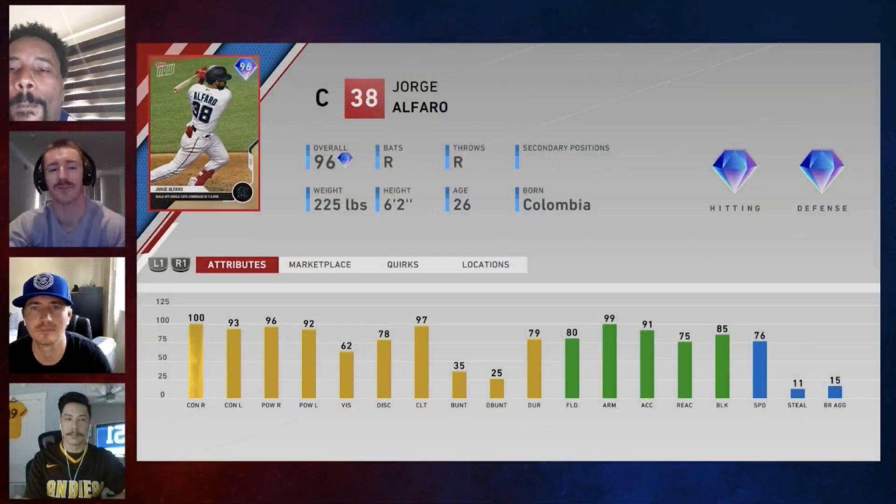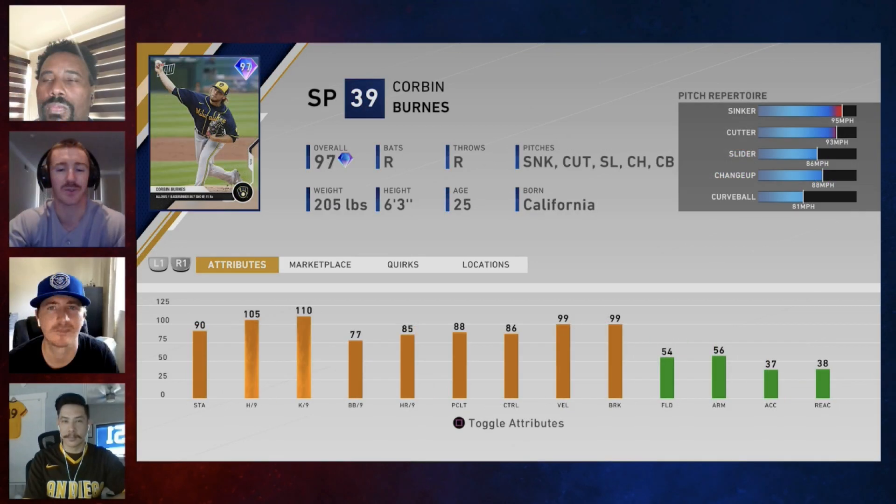Jorge Alfaro is going to get one here for the Miami Marlins. Kind of weird — they got rid of one catcher with 70-plus speed in Realmuto. Alfaro is a pretty solid catcher as well: 90-plus power, 193 on the contact, 99 arm strength at the backstop. Pretty damn important. Not a bad card. The Marlins are looking to maybe sneak into one of those final playoff spots.